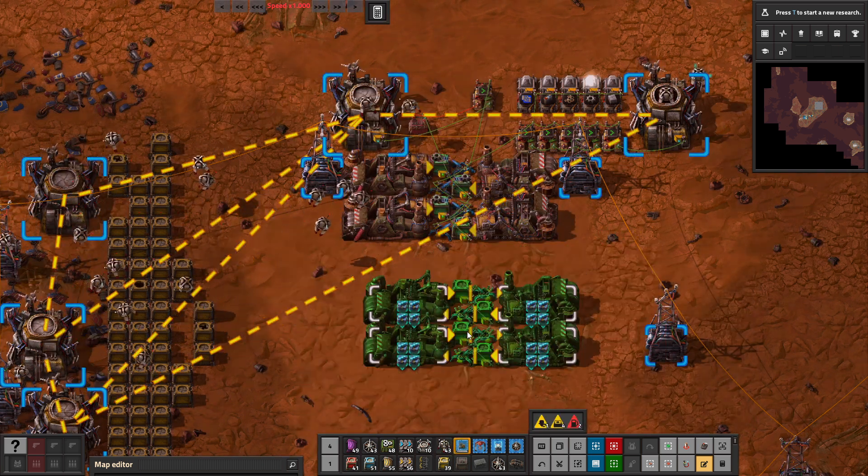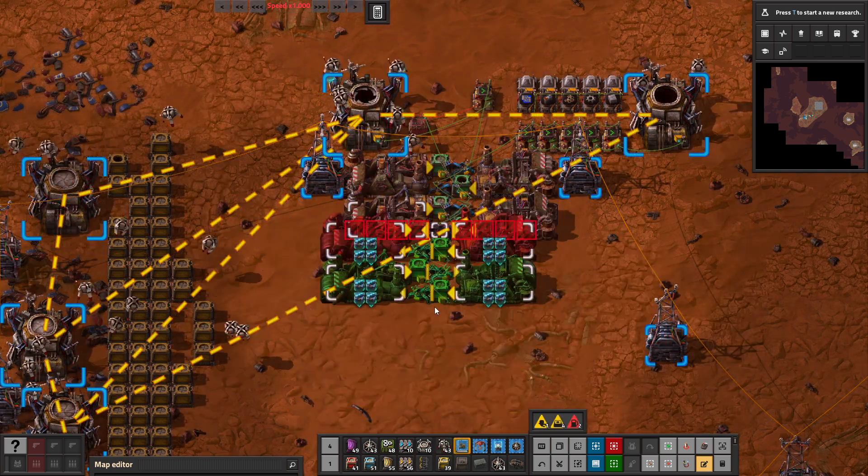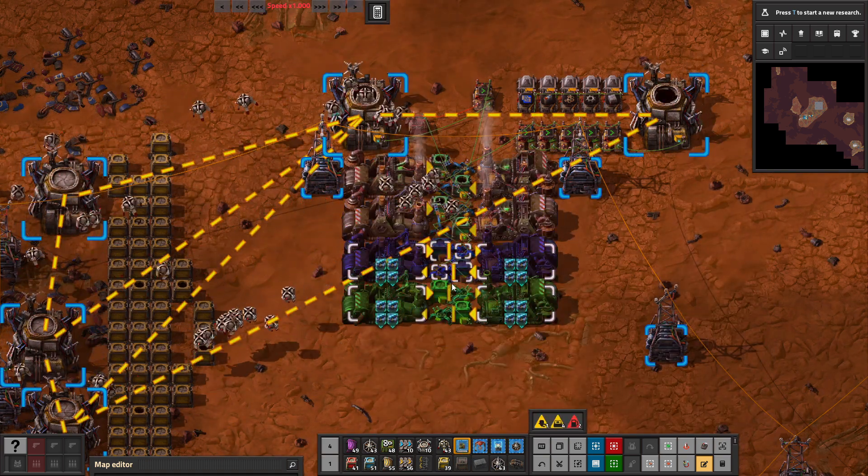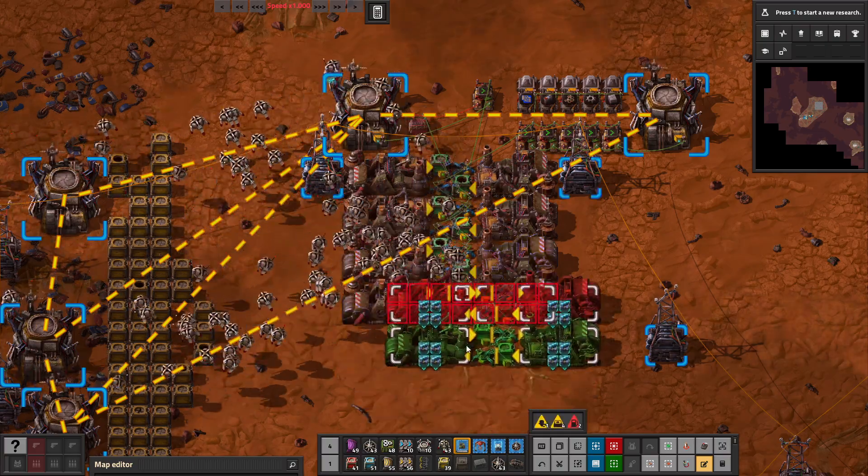Another upside of this system is that it's easy to expand. Just bring up the blueprint book, select the second item, and tile it over. If you do this, the wiring will still be connected.